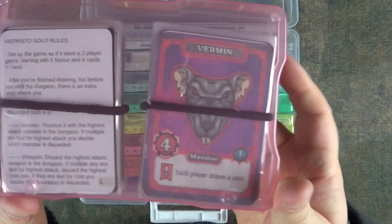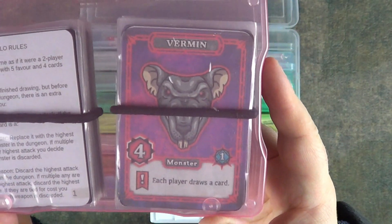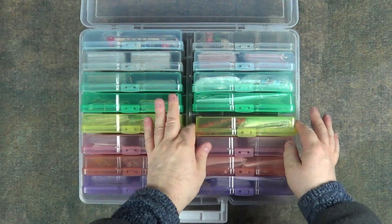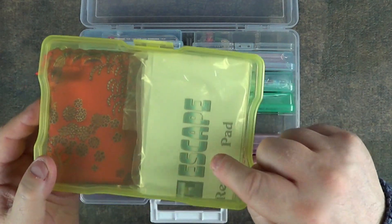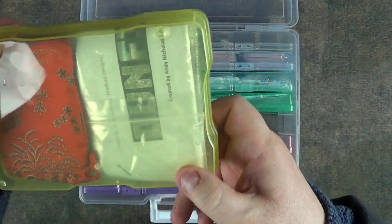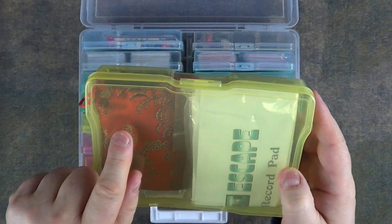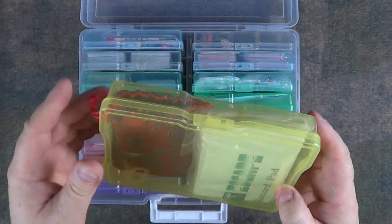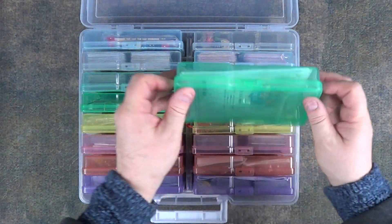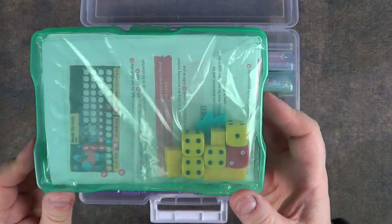Then we have Mephisto — again I've not played this one at all, it has solo rules. Let me know in the comments below if you want to see any of these. This one's mine — I designed Dunfar Escape and shared it on BoardGameGeek. And I think this one is Batman Love Letter, my own version, in its own little special pouch.